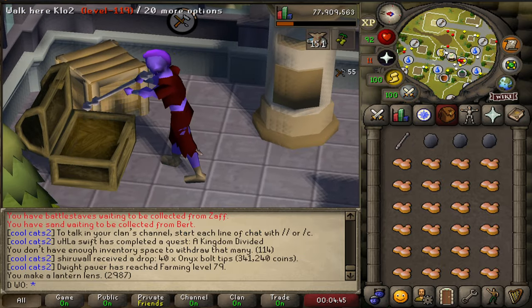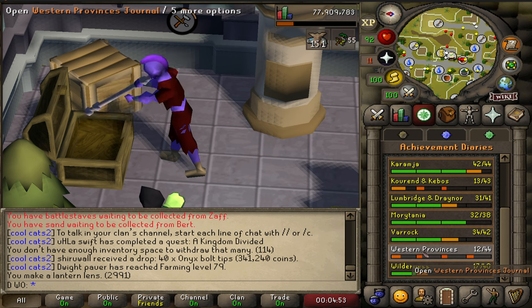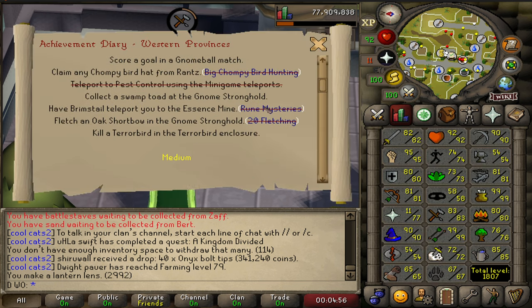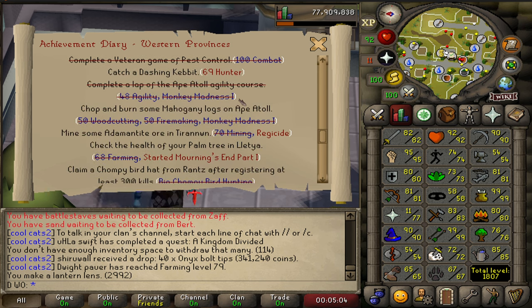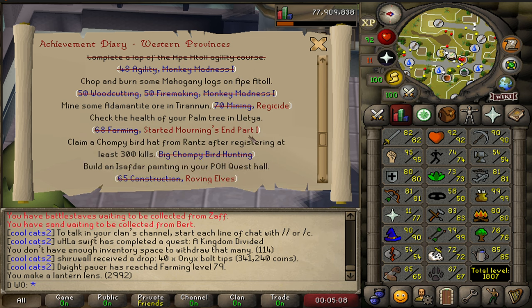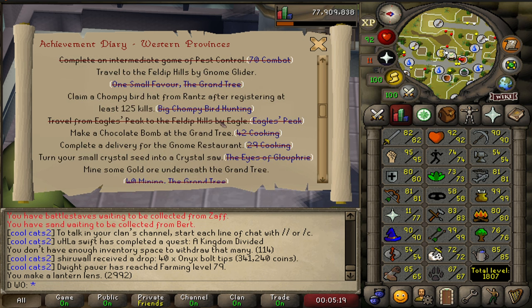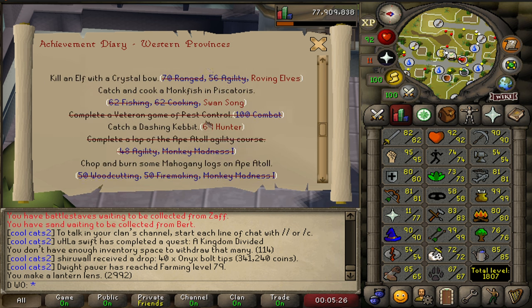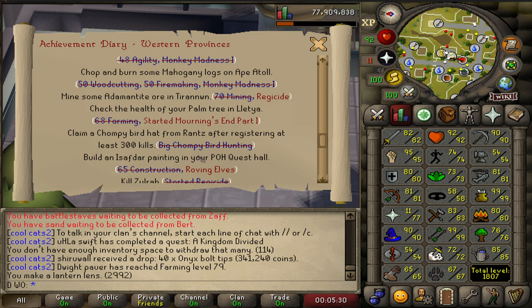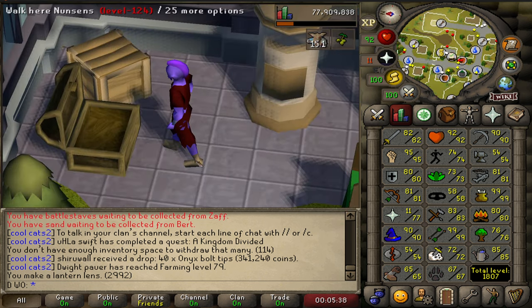I've had fun doing random bits here and there, but I want to lock in a goal. I think Western Province hard diary would be fun and useful. The hard has quite a lot of quest requirements: Roving Elves, Swan Song, Regicide, Morning's End Part 1. It also needs 75 Agility — I'm only 58. There's chompy bird hunting involved too, which could get some collection logs, and a chance at the chompy bird pet.